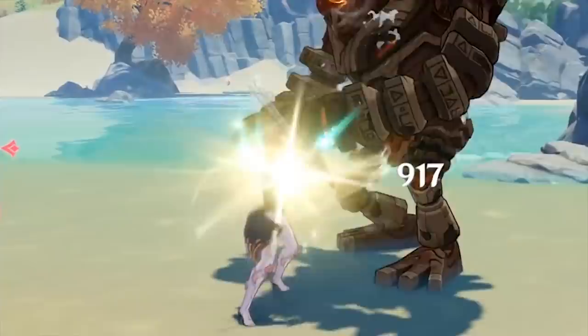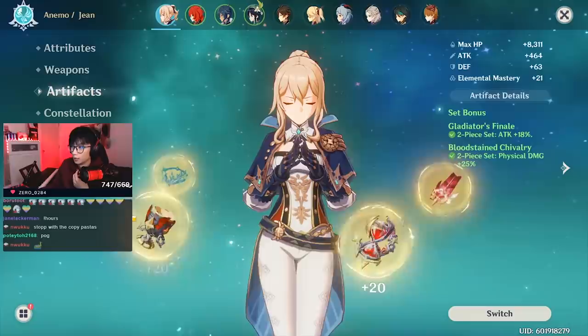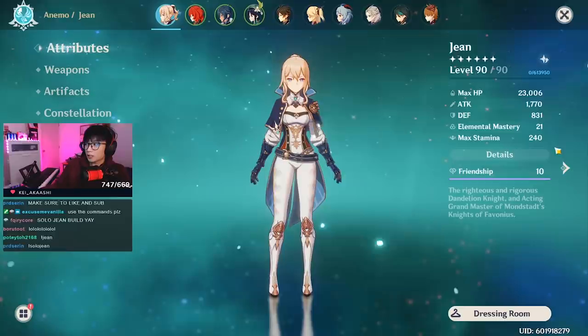Talents are eight, ten, and eight — but that doesn't really matter too much. Everything I just explained is why I use this build for soloing with Jean. The energy recharge hourglass is for healing — I need to keep my ultimate up. I am sacrificing damage because of the energy recharge, but the point is to keep Jean alive because she's the only one on the field.